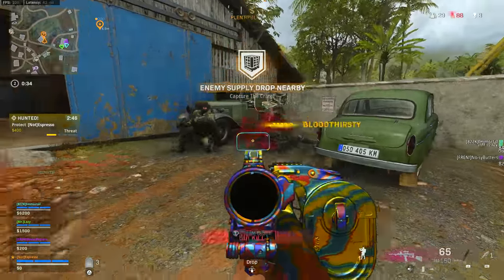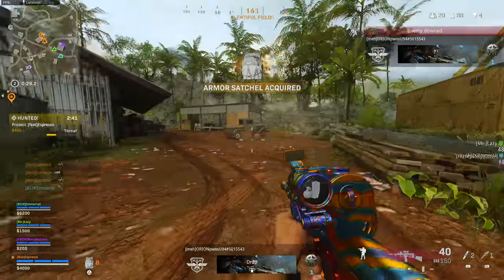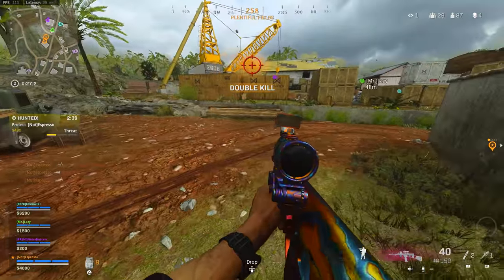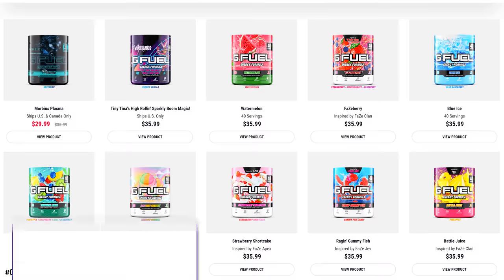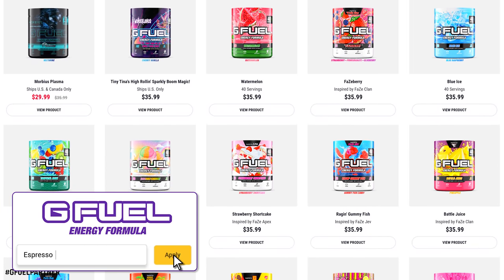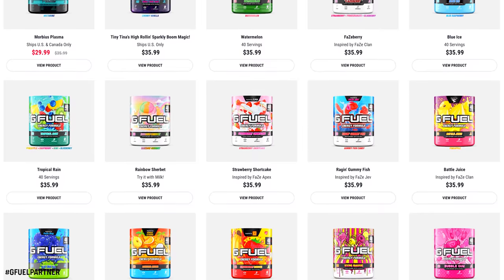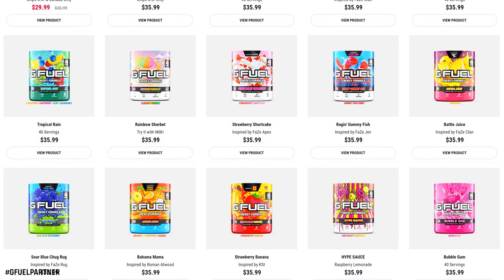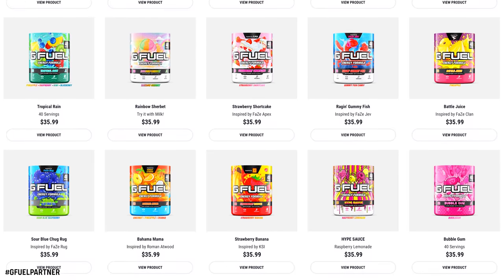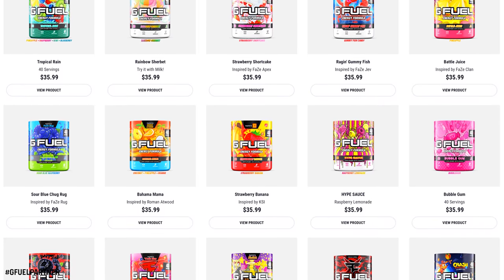If you enjoyed the video, drop a like, and if you're new to the channel, hit that subscribe button so you don't miss a thing covering all things Warzone Season 3 and Modern Warfare 2. We're on the road to half a million subscribers. My friends at GFuel have bumped up code ESPRESSO to 30% off your entire order. I'd recommend Hype Sauce, Pink Drip, the new Morbius Nectarine flavor, Starfruit, and Strawberry Banana — link in the description below.